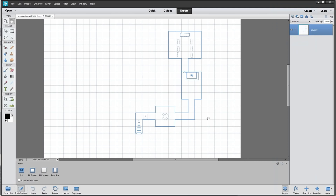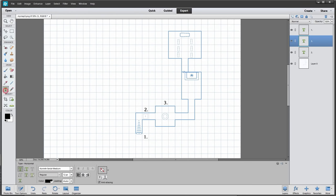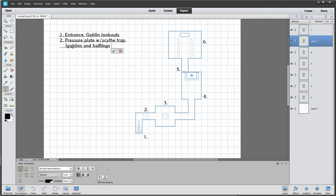We export the map with a non-repro blue printout so it looks like the old classic adventures. Now we start labeling: the entranceway has our goblin lookouts; the pressure plate trap is designed so that if you're light enough — a goblin or a halfling — you don't trigger it; that's how the goblins get in and out without getting scythed to death. We mark all the rooms, and then write our notes directly on the map. The offering room has a brazier for sacrifices, and the next room is the goblin bivouac where they live and sleep.